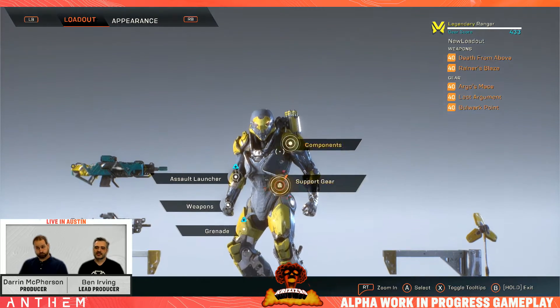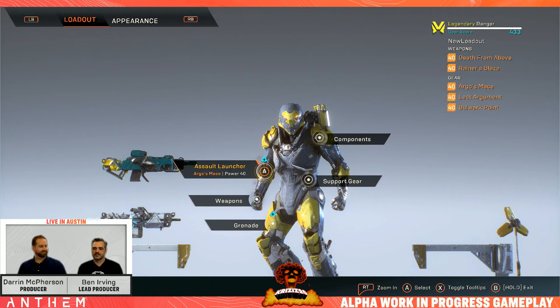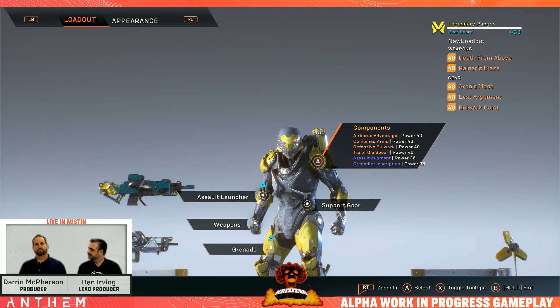Above Masterworks is Legendary, which we don't have examples of today. Take a Masterwork item and give it a level upgrade — same properties but probably a deeper inscription pool, different inscriptions it can pull from, and more power. It's the ultimate chase item for players who play the most and do the hardest content. Each item has a power level, and those values added together form your gear score. We use that to determine what content is appropriate for your level. Right now we can see a gear score of 433 for this Masterwork-range Ranger.